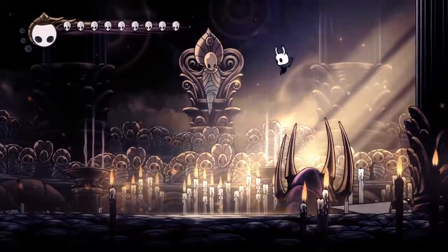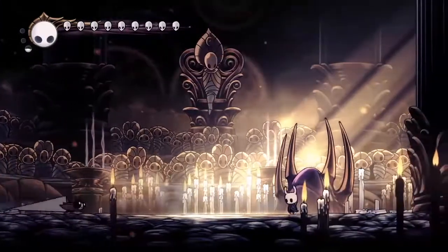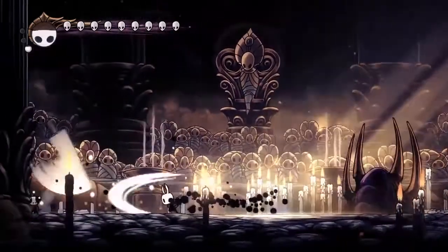The Great Slash — just get distance. And when he does the dashing, we can jump over and we can either leave or we can get a Shade Soul off. Here he goes — we're a bit close, we have to do the jump over the wall. He's going to do the dash, so we can jump over and get a Shade Soul off.